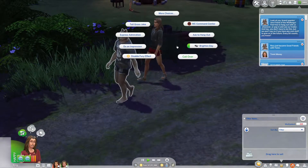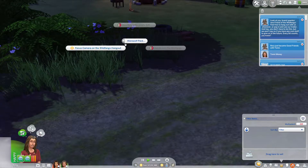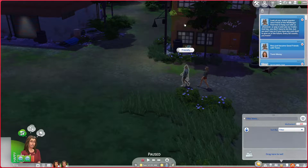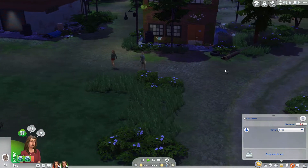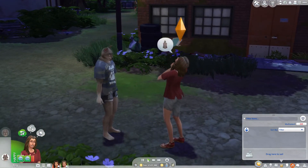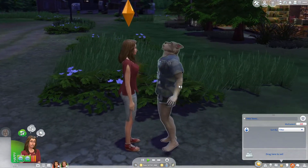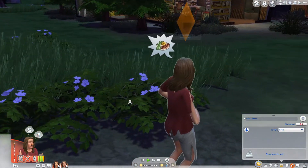It worked! He says: 'Brand spanking new friend of the Wild Things — feel free to hang out with us whenever, pop in and use our trailer, and if you have any cool stuff to give us in the future, every bit counts.' Now let's ask for the cursed bite before he leaves. More choices — ask for cursed bite. She just got the werewolf bite! Very uncomfortable from the painful bite.